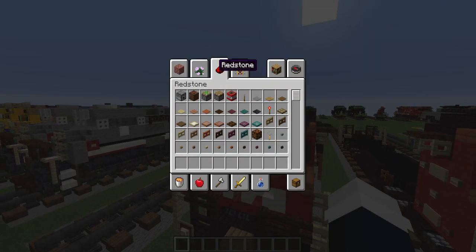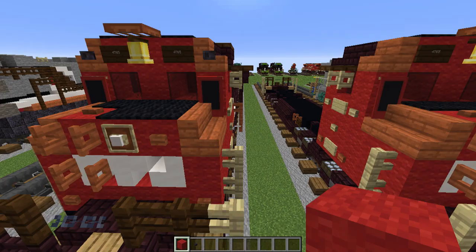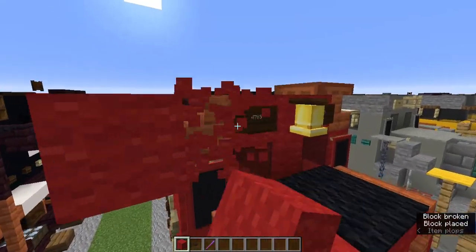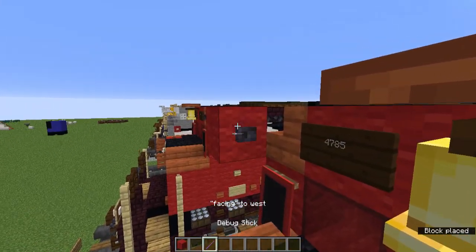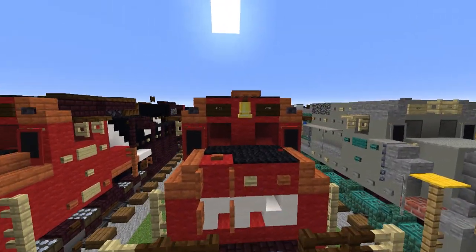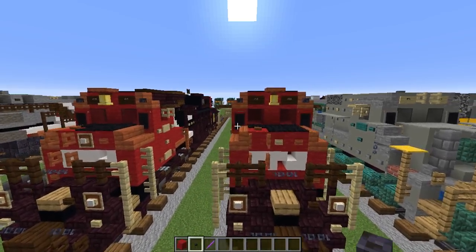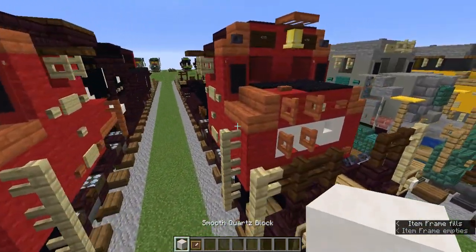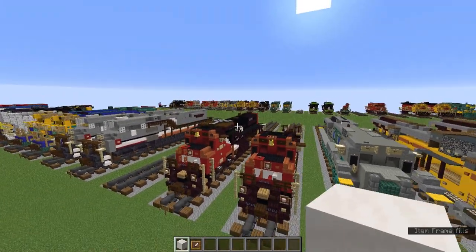Once we've got the banner done, now we're going to do the debug stick detail. Let's grab the red wool, polished blackstone button, and the debug stick again. On these acacia stairs we are going to add polished blackstone buttons — that's what it should look like. One more thing: we need to grab the smooth quartz block and item frame, and let's add an item frame with a smooth quartz block where that birch button is.